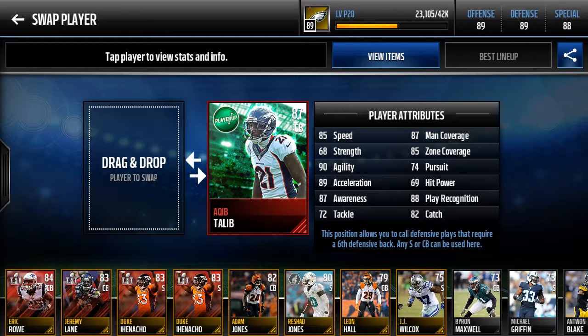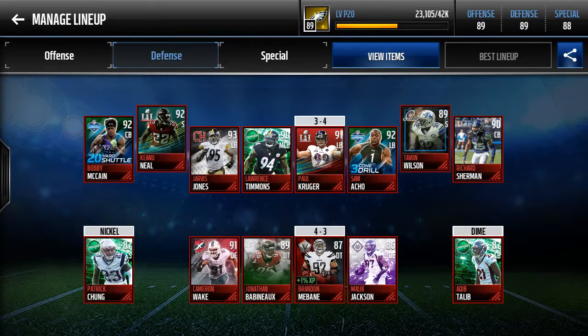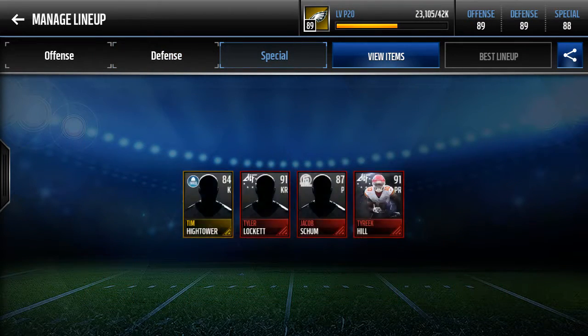Keenan Lewis comes in on our dime packages. It doesn't matter much for him because with good zone coverage there's gonna be so many guys running around — utility players all around. My team has run-stuffing linebackers, run-stuffing pass-rushing linebackers, because the zone secondary, power on the defensive line.